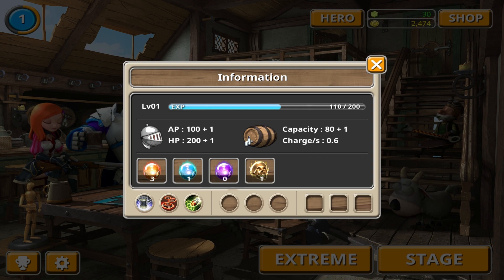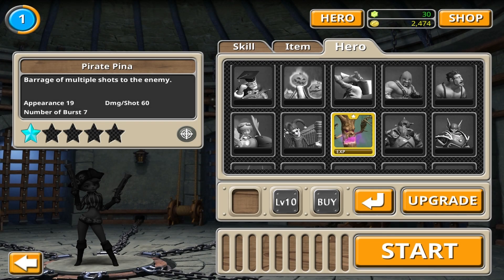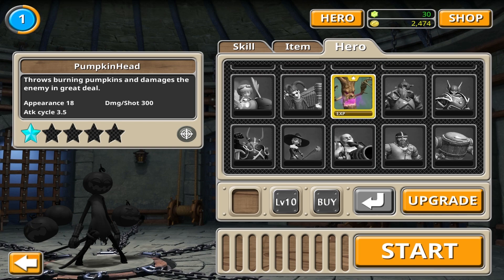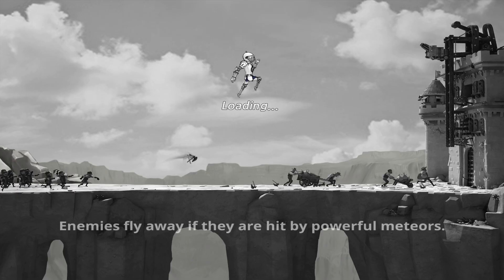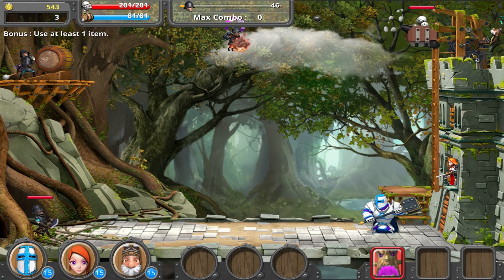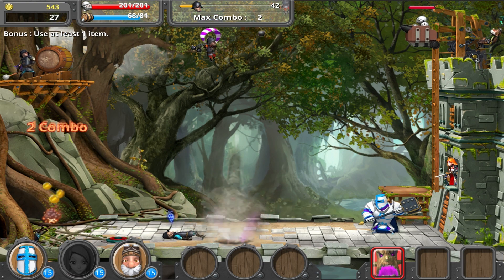Alright, let's go to the stage again and have a little bit of fun. Let's jump into gear — use at least one item, and we've got some goodies. It tells you that you're going to have the basic units as well. Let's begin. You're using hotkeys — you can use Q, W, E, or you can click the picture if you wish.